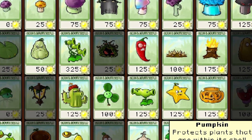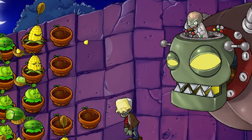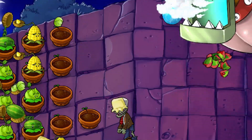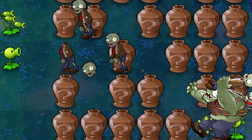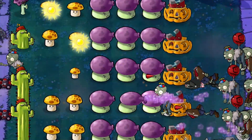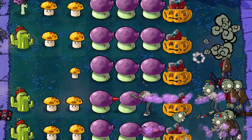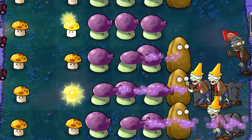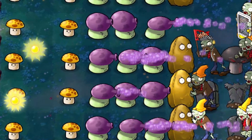Secondly, you get a new plant nearly every level and face new challenging zombies in a lot of levels. These keep the gameplay fresh and interesting, as there's always something new to learn. Lastly, there are mini-games in the campaign like Walnut Bowling and Vase Breaker, which are completely different from the usual tower defence gameplay to give the player a small, fun break. An added bonus is that the campaign is replayable as it gets more difficult the second time through. So, to cut it simply, build your campaigns to include new experiences along the way to keep them from becoming stale.